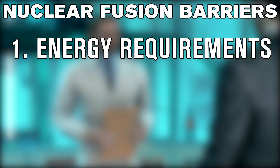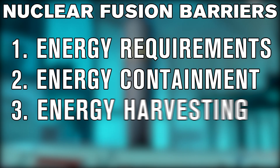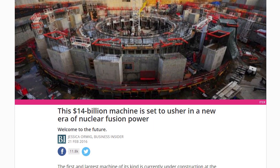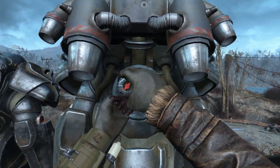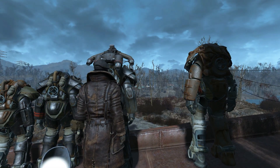The biggest hurdles with nuclear fusion are the immense amounts of energy that are needed to create the conditions that make fusion possible, containing the materials, and finding a way to extract the energy itself. So why are scientists throwing themselves at the problem every day trying to find out a way to make it work? Because the energy released by nuclear fusion is incredibly high, and the materials used in it are incredibly abundant and clean.